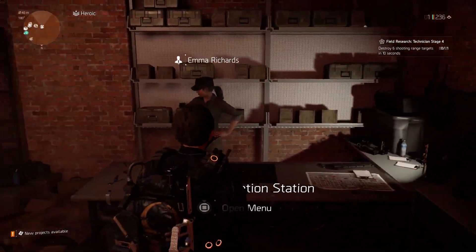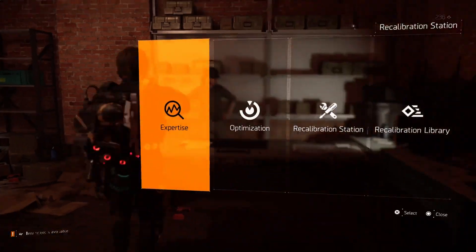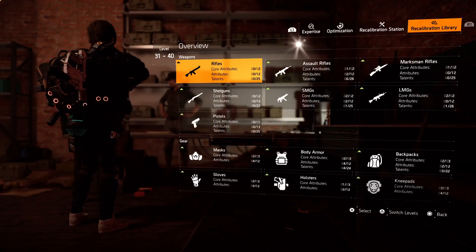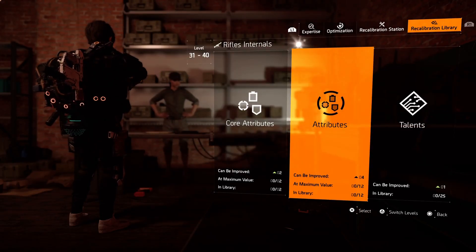In The Division 2, first you need to get the gear piece or set you need, then head to the Recalibration Station. Here you can replace a talent, attributes, or core attributes of your gear pieces or guns. Keep in mind that only one of either things can be replaced, so choose wisely.